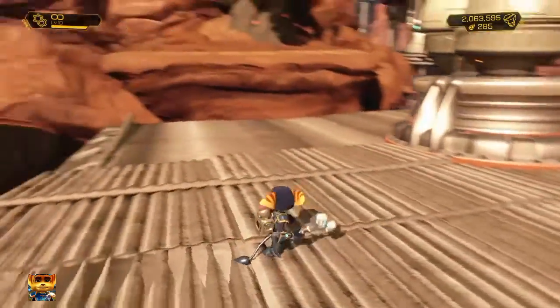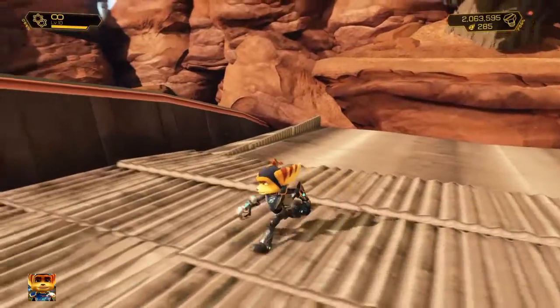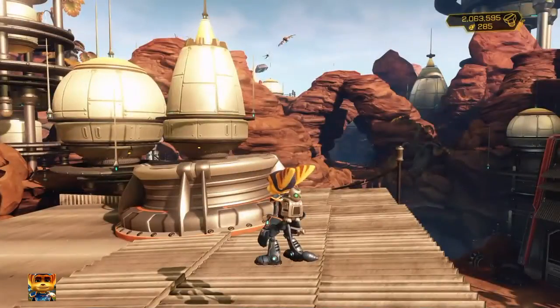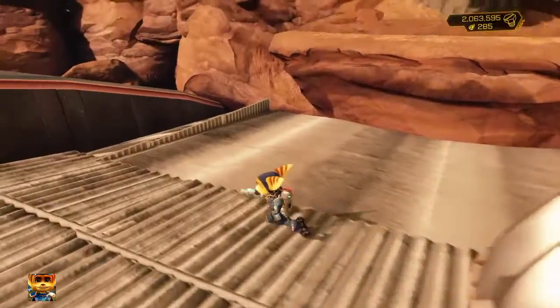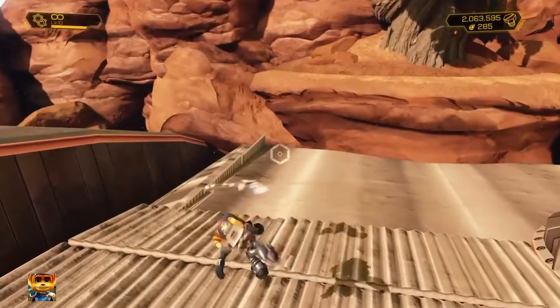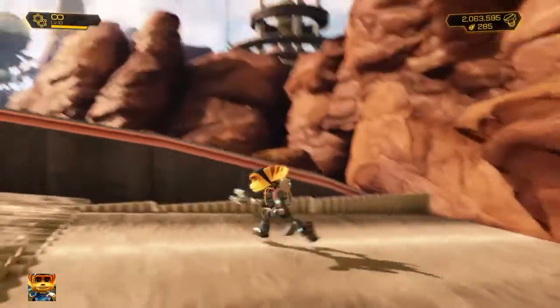So once you're up here on this roof, notice that there is like a little thing here. I don't know why you could stand on it — it's like the only invisible thing I've noticed you can stand on in the whole game, but it's only in a small area. You see there, it's a lot less textured, but you can still stand on it.